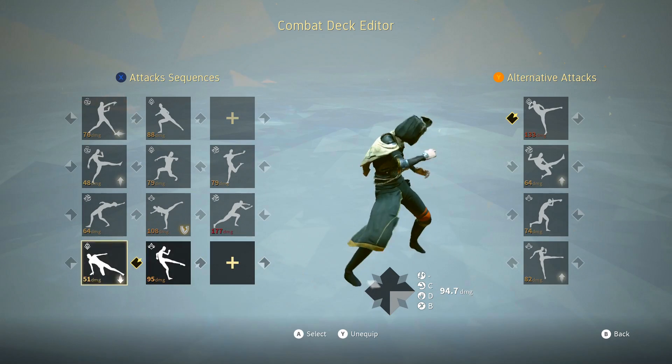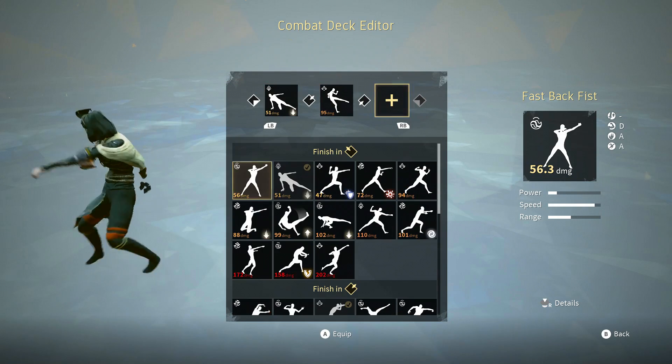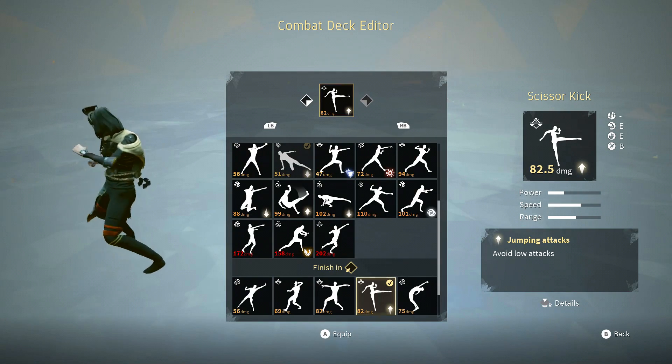Last but not least, we have bottom right stance, which starts off with back tripped kick, finished off with low kick. The third slot is not used. The alternative attack for bottom right stance is scissor kick.